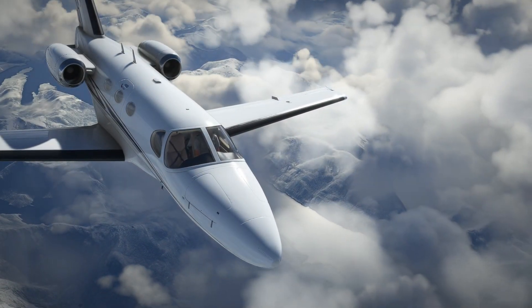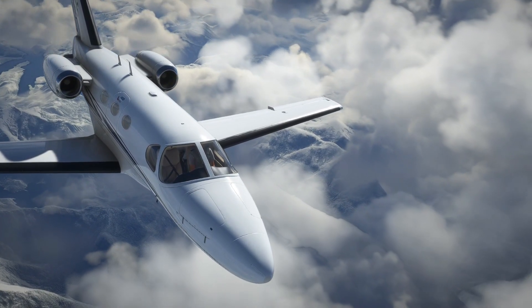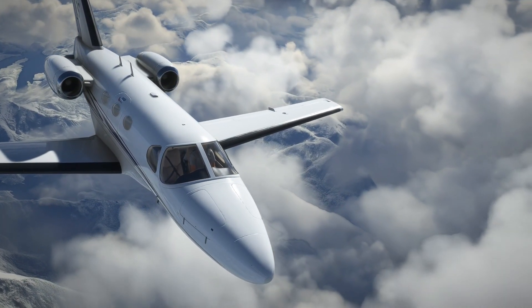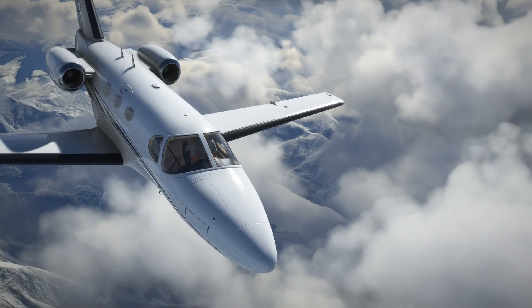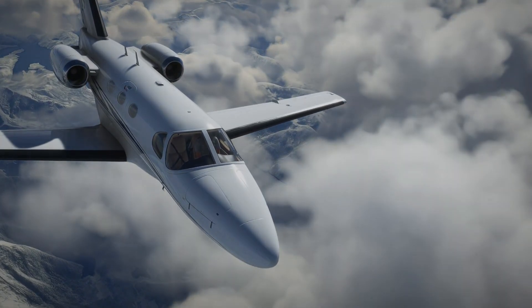Jaws 147, pass west through the Victoria VOR, not below 3000 until established, clear visual approach runway 09. West the Victoria VOR, not below 3000 until established, clear to visual 09, Jaws 147. Jaws 147 roger, contact Victoria Tower now 119.7 to you.